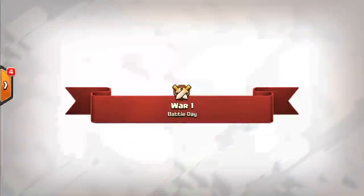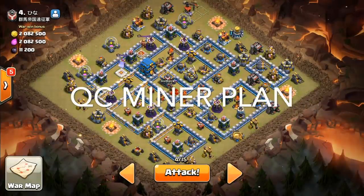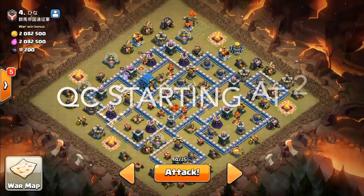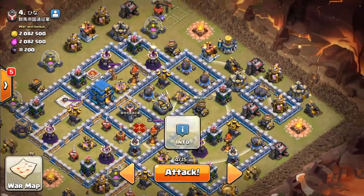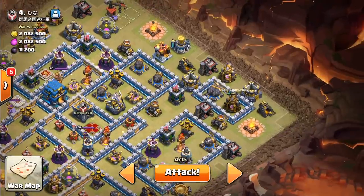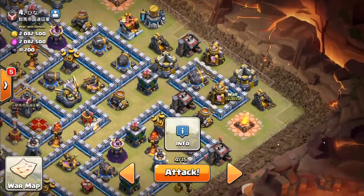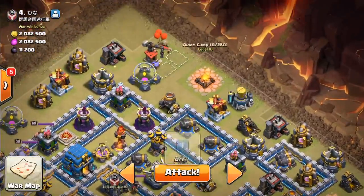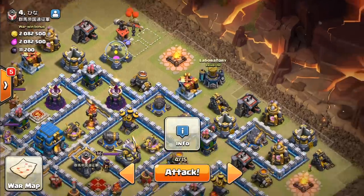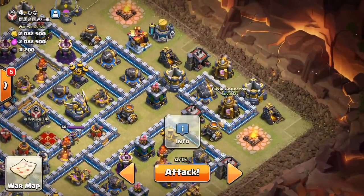When is looking at base four. He explains his plan: he notices a dead zone he can charge into for good value. He'll start with a bullet bounce at three o'clock on the gold mine, skipping off the collector to access the funnel for the queen. Then a baby dragon on the laboratory toward two o'clock to funnel the barrack, dark barrack, and army camp for the queen.